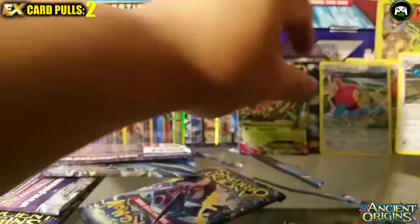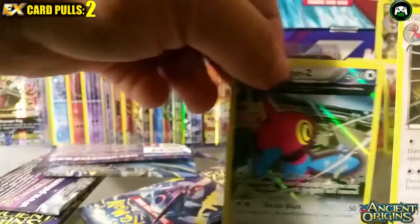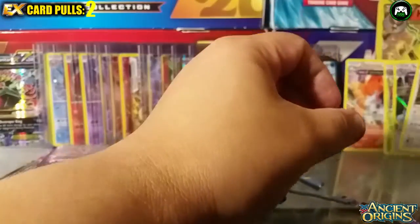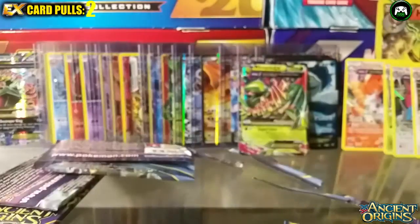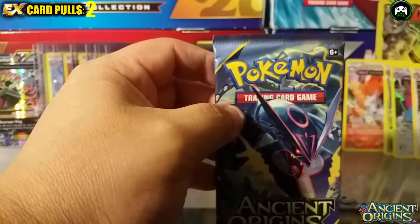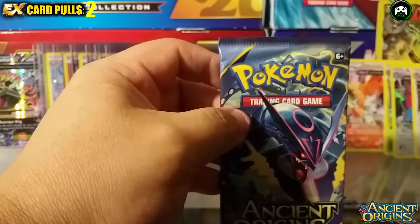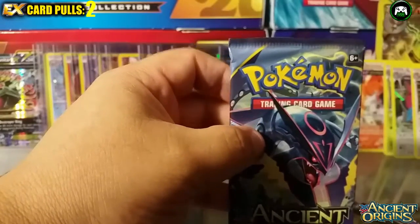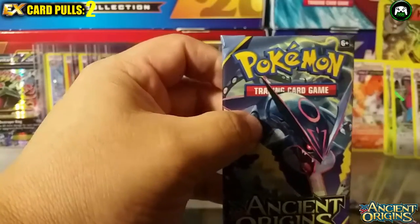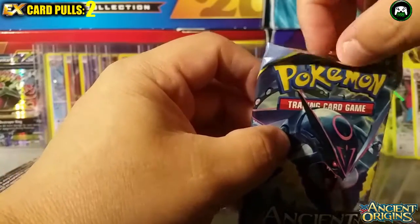The first Porygon-Z was a regular holo and this one is an Ancient Origins variant. Each pack probably has one good card. This is the last pack of the unboxing for part one. Let's hope we can pull a Rayquaza — specifically that shiny black Rayquaza.